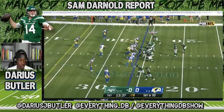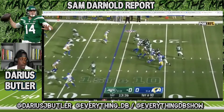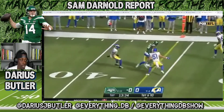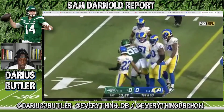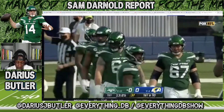First play of the game for the Jets got Sam Darnold off to a good start, good rhythm, clean pocket. Rams have a very good D-line and play a lot of zone coverage. Easy completion, good read by him, good throw. Got to have good timing and good anticipation to make good throws against a good zone defense.